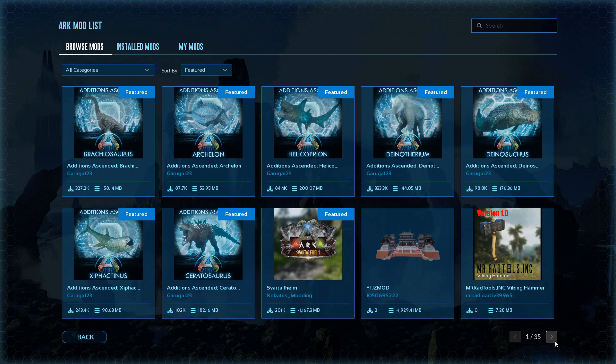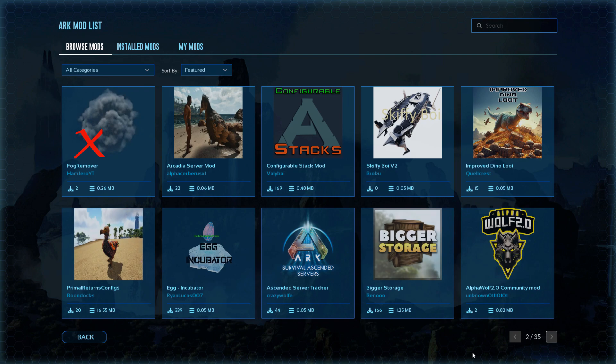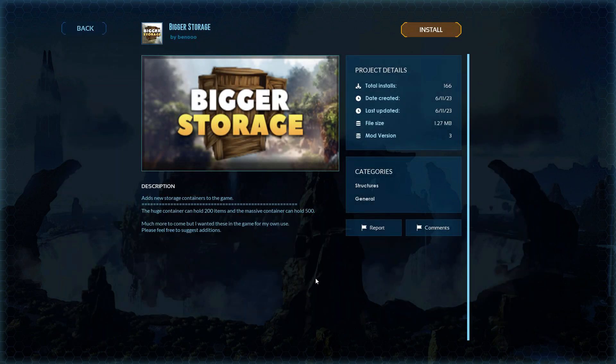There's two more on the front page right there. There's 35 pages of these — all I'm going to do is flip through the pages. There's page two. You're going to have to look these guys up if you want to see. Bigger storage — it's pretty obvious what that is. Let's look at one: storage container in the game, huge container holds 200 items. There you go.